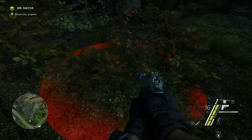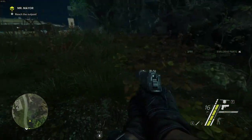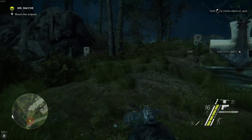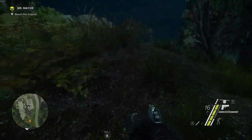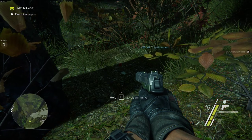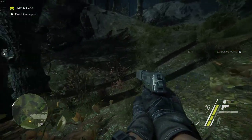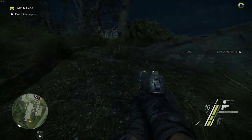We use our Scouting Sense and we detect the mines — we know there's at least two. For every mine that we disarm, we get XP: 75 XP towards Ghost. There's a whole bunch of mines up here.